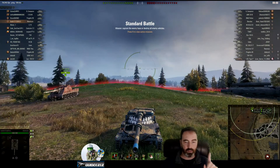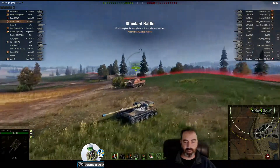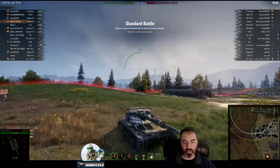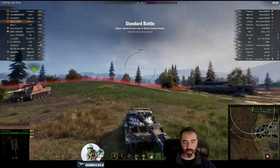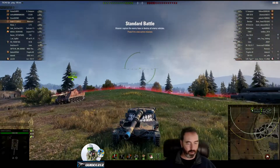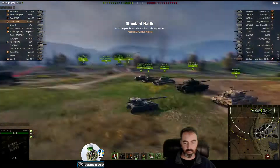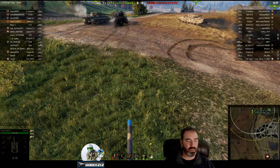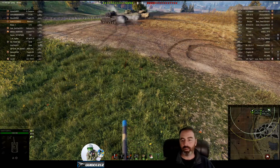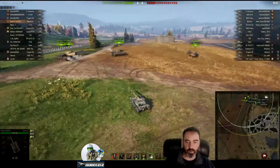First thing you need is the right spot — I'll show you that. Second thing you need is Monty the Manticore. Look at that handsome beast — worst tank in the game, right? Monty the Manticore, look at that grinning guy, he's ready for his close-up. Anyway, here we go — Monty the Manticore. How do we do this? We use the right bush.